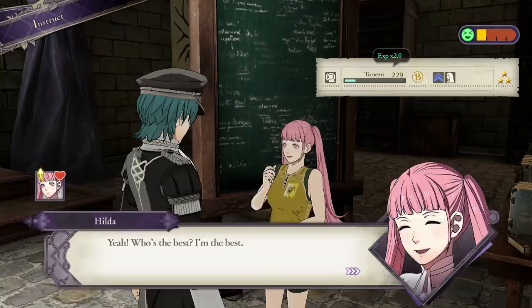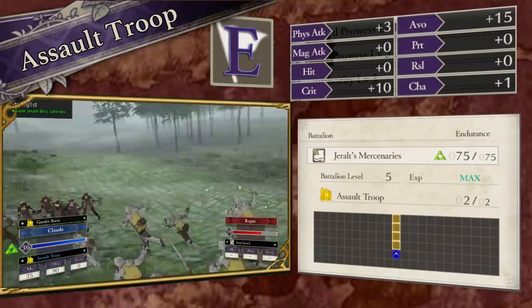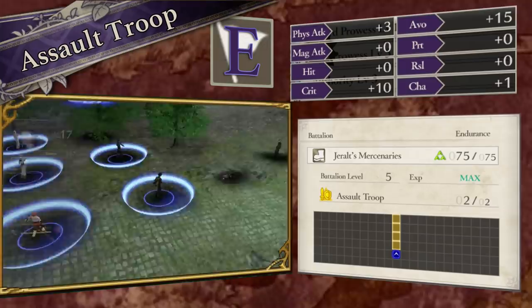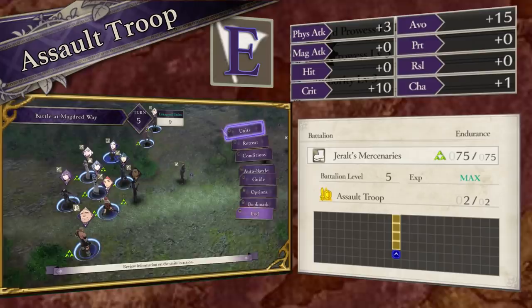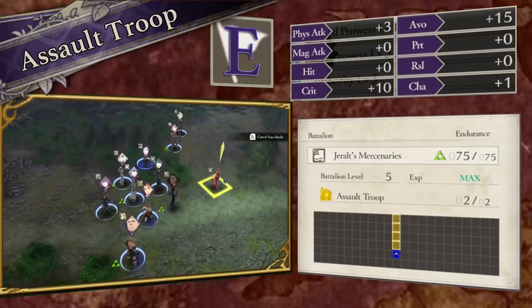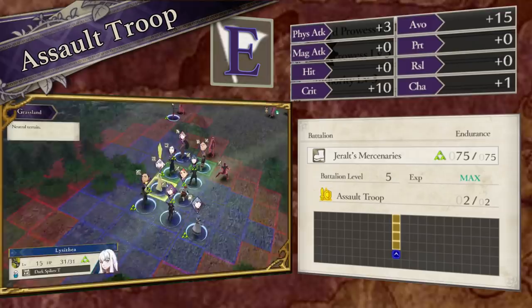Case in point: the very first battalion in the game you acquire from your dear old dad, the E rank Geralt's Mercenaries, and overall it's one of the best battalions in the game, especially if availability and accessibility is considered. Not only does this gambit have two charges with a four tile range and a thick 75 endurance, but the stat boost it provides is just what the player likes: plus 10 to crit and plus 15 to avoid. Other stat boosts like attack, defense, and charm are great and all, especially for enhancing a unit's desired affinities, but hit, crit, and avoid are three values that are the hardest to raise based off a unit's base stat line alone.